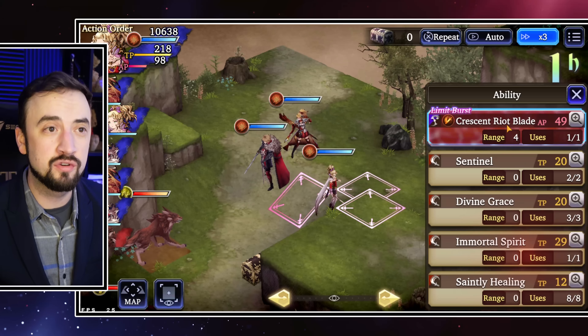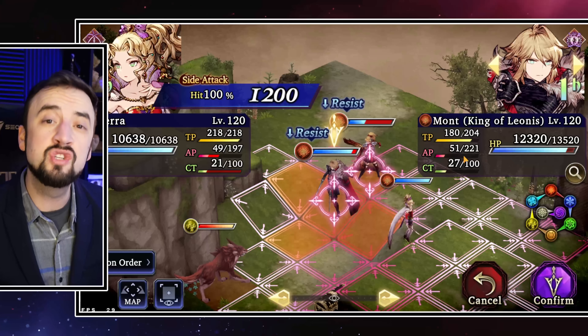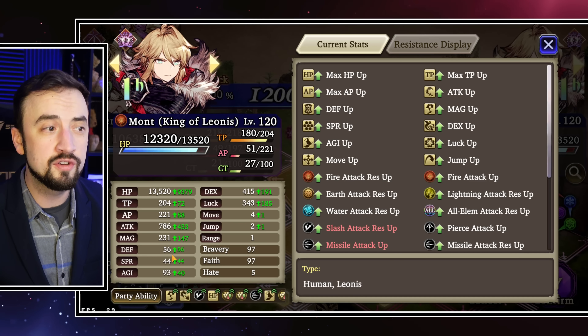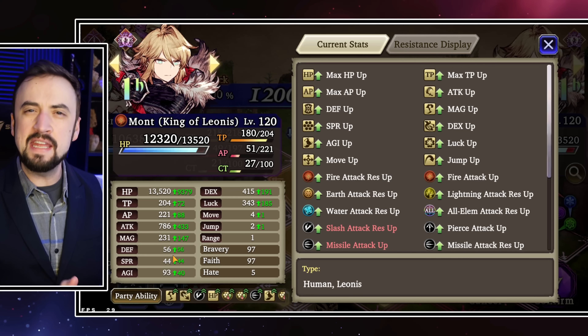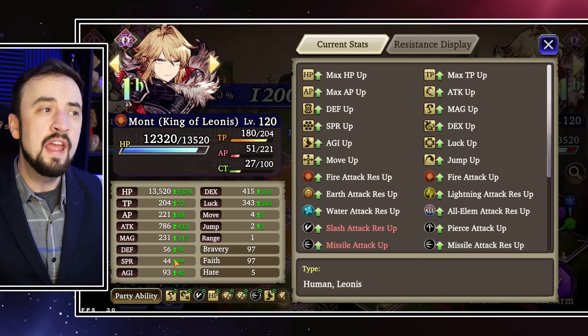Now we need to test this against a higher Spirit, higher Slash Attack Resist unit. I'm going to go back to her Sword and test it on King Moth, a tank. Against a higher Spirit, high Slash Resist unit in Moth, the Limit Break is doing 1,200 damage. Moth has 44 Spirit — I'd call that mid to high, you can definitely see higher Spirit builds than that.